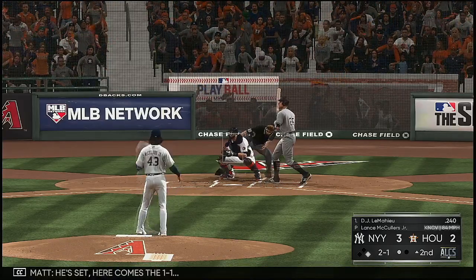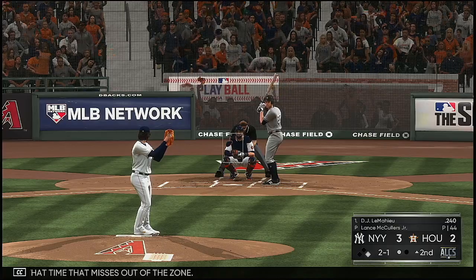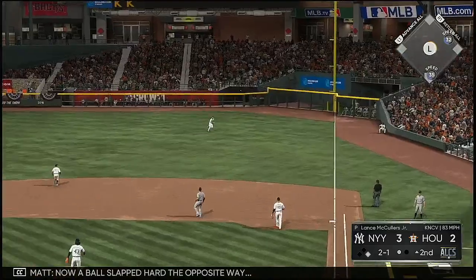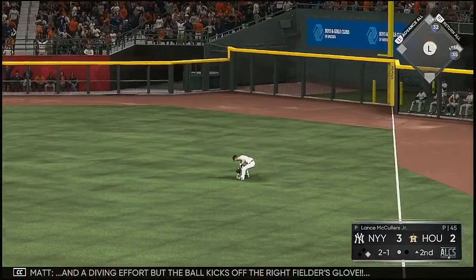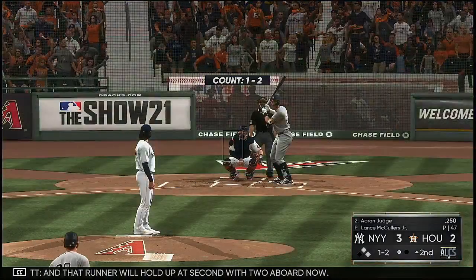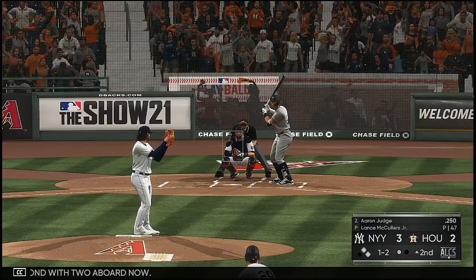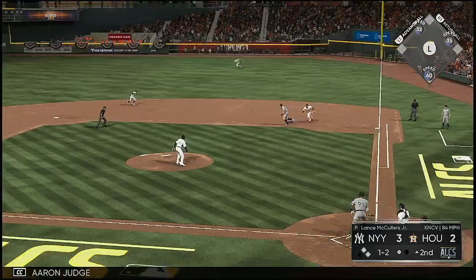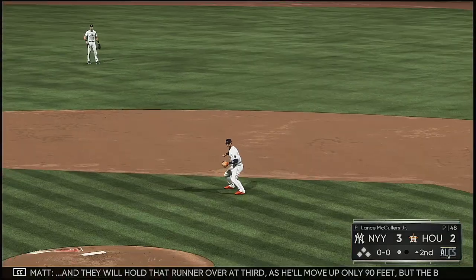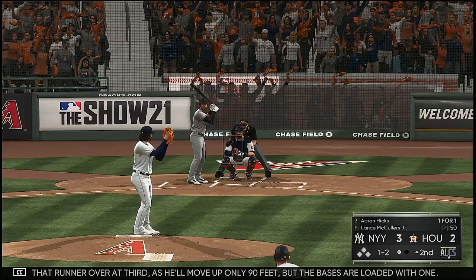Here comes the 1-1 — a breaking ball that misses out of the zone. Now a ball slapped hard the opposite way, a diving effort, but the ball kicks off the right fielder's glove. That runner will hold up at second with two aboard. Into the box now — Aaron Jones. Hit out towards second and that's through for a base hit. They will hold that runner over at third as he moves up. But the bases are loaded with one away.